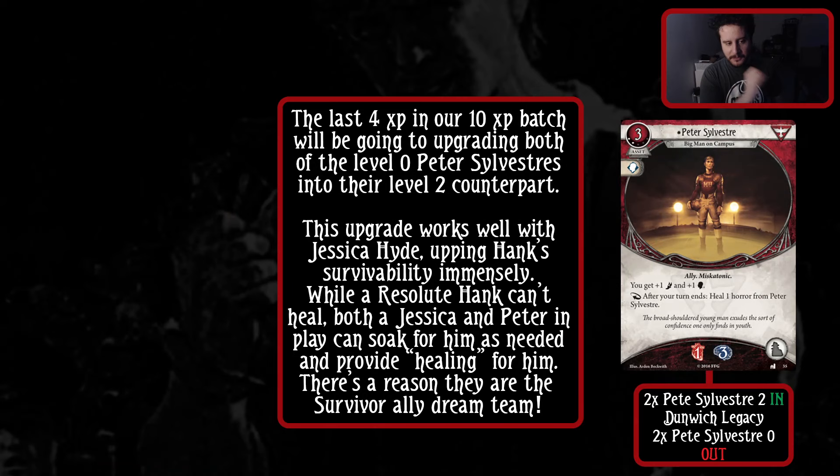The last 4 XP in our 10 XP batch will be going to upgrading both level zero Peter Sylvesters into their level 2 counterpart. I don't mean that it has to be the end - if you feel like you want to go with Pete before the Hatchet, go for it. This upgrade works well with Jessica Hyde, upping Hank's survivability immensely. While a Resolute Hank can't heal, both a Jessica and Peter in play can soak for him and, as needed, provide healing. There's a reason they are the survivor ally dream team.